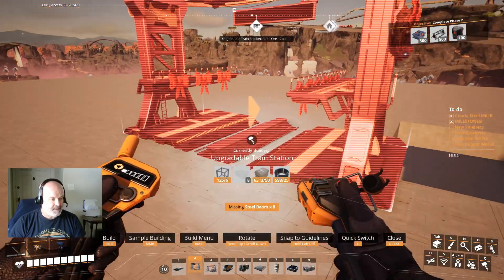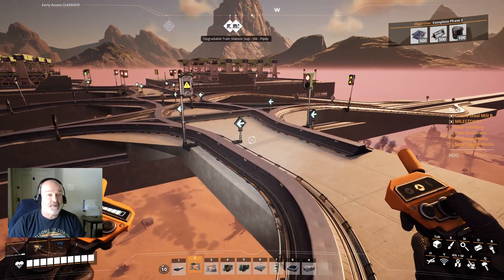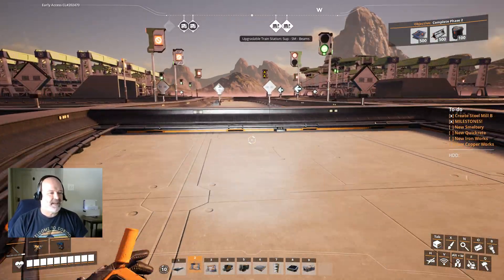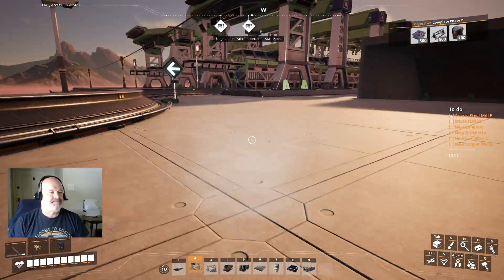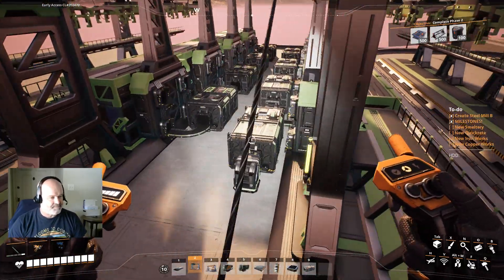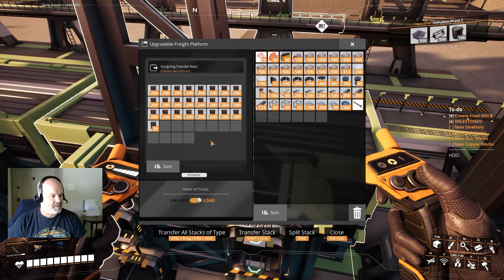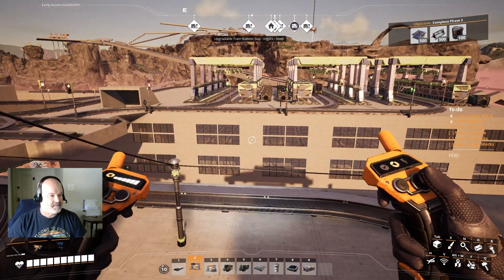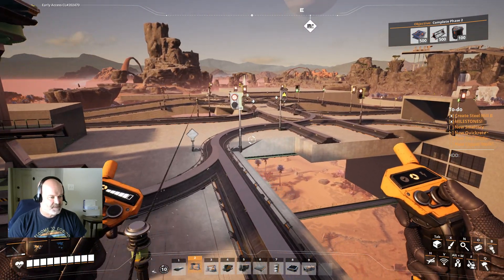Let's get that going - where is this station going? Oh, I have no steel. That's right - I upgraded all the stuff and now it needs different materials. That is so cool, man. I'd like that to just be baked right into the vanilla game, that's a sweet way to do it. Are these guys all backed up? No, and they've stopped - we have a problem. Oh, upgraded stations - nice. Very nice. And I bet we're waiting on steel.